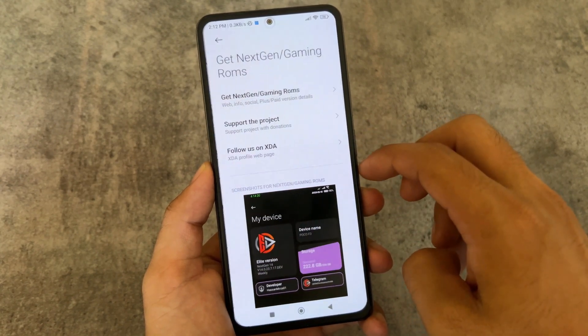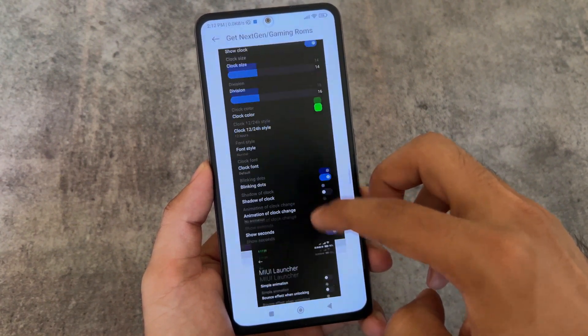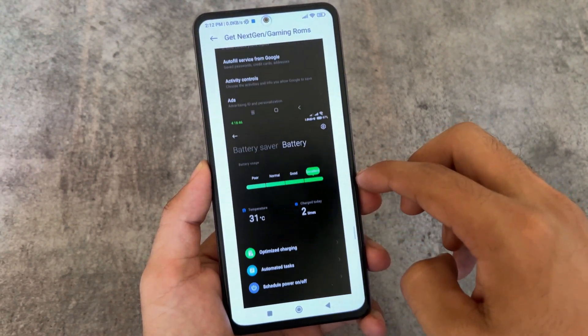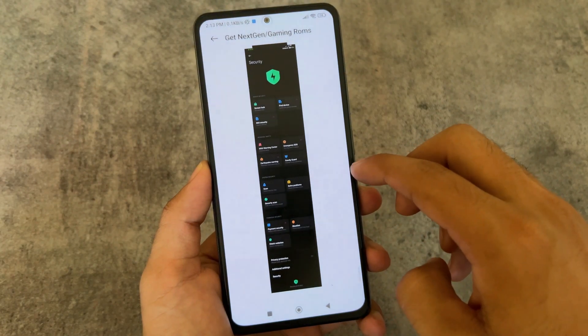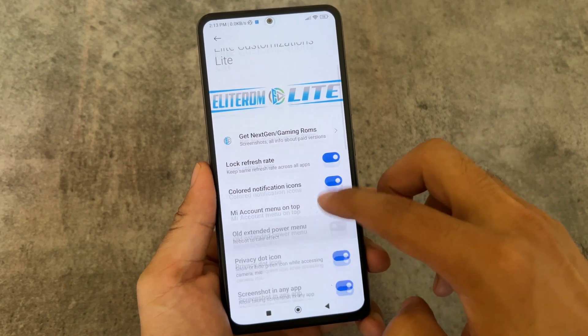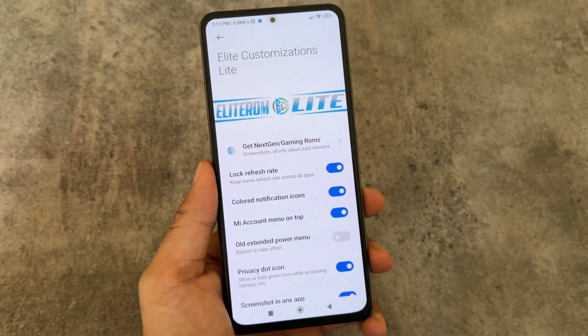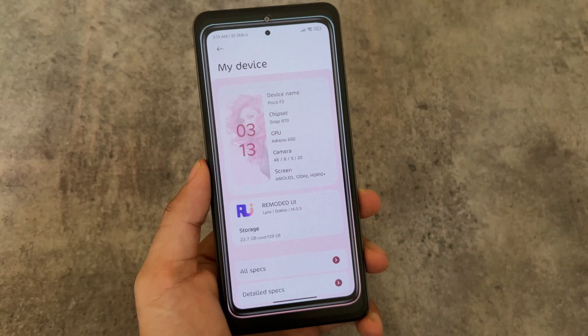There are many more features including MI account at the top, extended power menu, and screenshot in any app. This MIUI E Light Edition is definitely one of those editions which is worthy. If you have not tried any MIUI modded ROM yet, you should try MIUI E Light Edition if it is available and supported for your device.